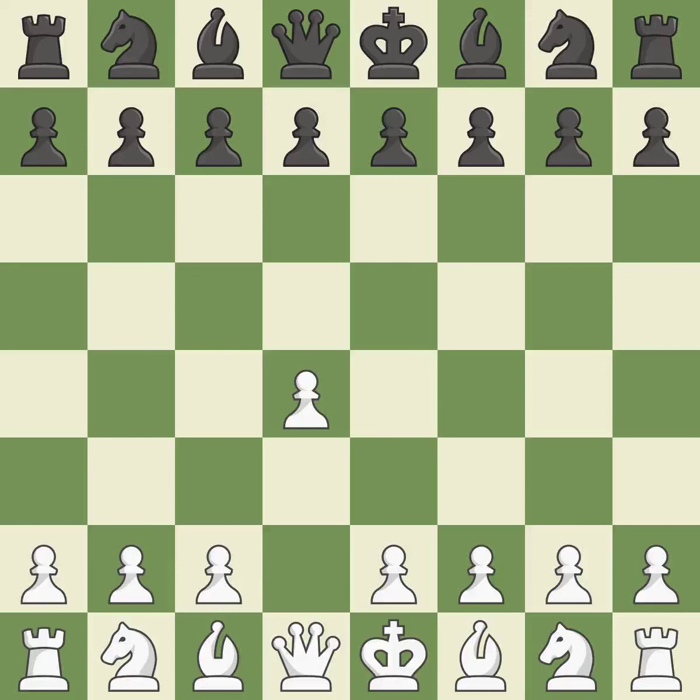Opening with the Queen's Pawn, the Indian game begins by controlling the important e4 square with the knight rather than a pawn. By taking control of the crucial d5 square and creating a space on which the knight can move to c3 without obstructing the c-pawn, move c4 helps to create a strong center.